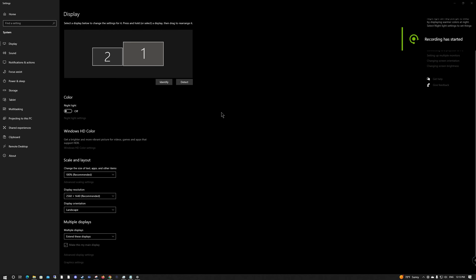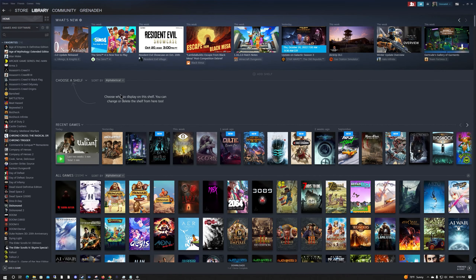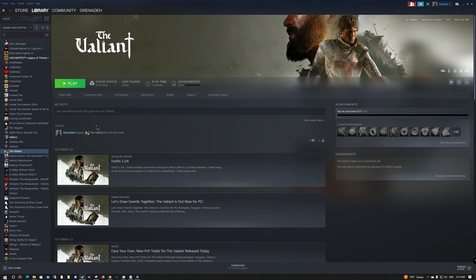Alright, people of the YouTubes, what's up. So I've been wanting to check this game out. I don't even know when it came out — I think it was like Tuesday. It's called The Valiant. You're probably semi-familiar with it if you follow PC gaming. It basically looks like it's Company of Heroes but medieval. So let's see how it goes.